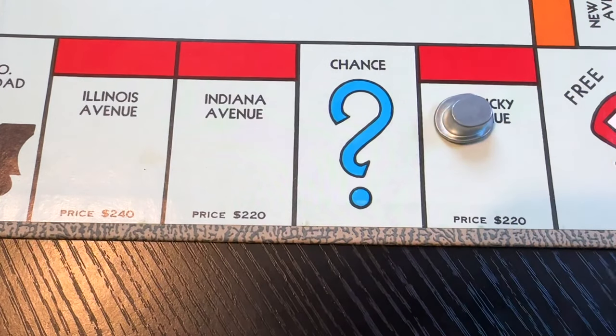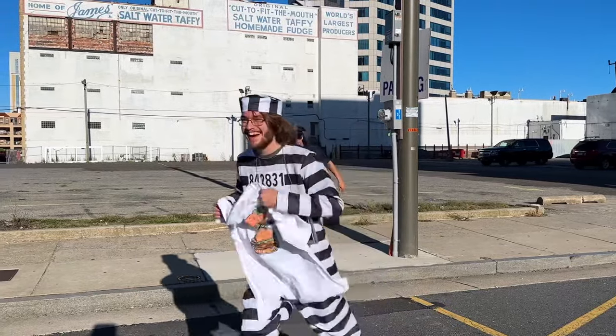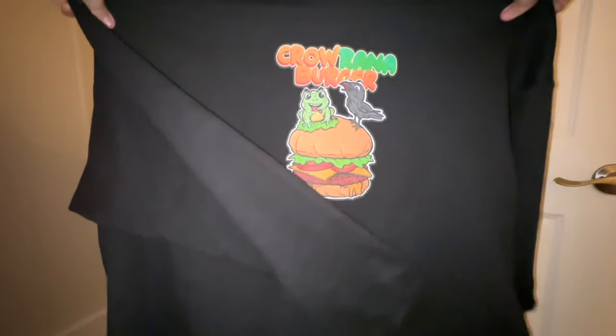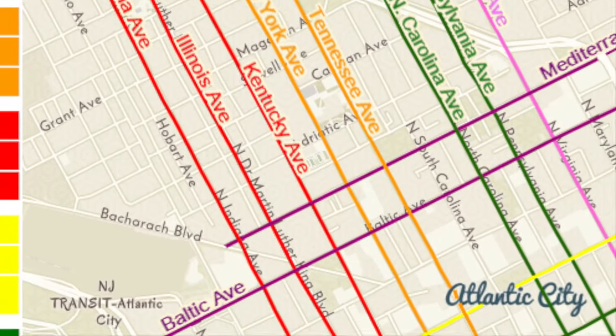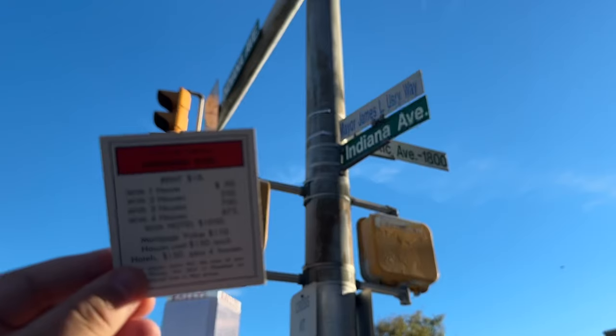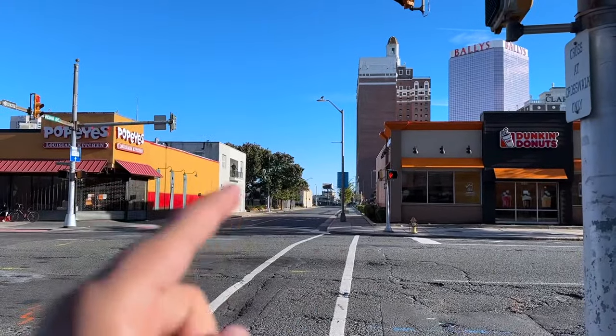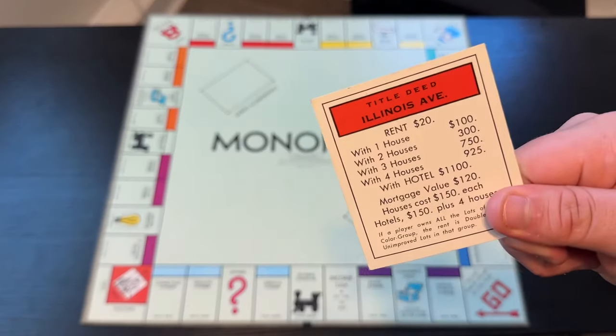Now we make our way to the red properties, starting with Kentucky Avenue. Kentucky Avenue is a long street that runs through all of Atlantic City, but that doesn't mean there's much on it. The second red property is Indiana Avenue, which still exists and is also a pretty long road.